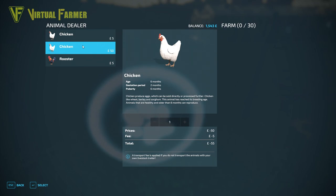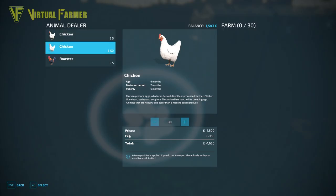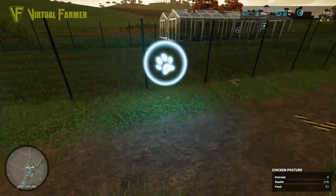We're going to fill it with chickens that are ready to lay. We won't need a rooster because we're not looking to actually increase the number of chickens. They're fairly inexpensive — the most we can fit in is 30, and that is 1,650. That does us fairly well.